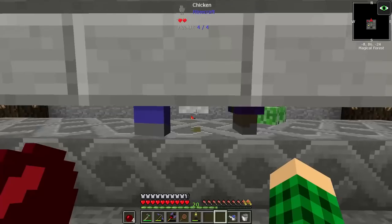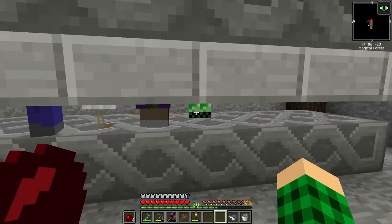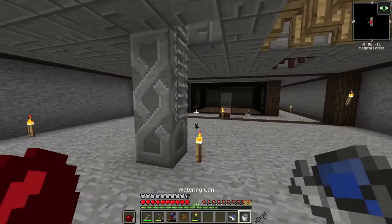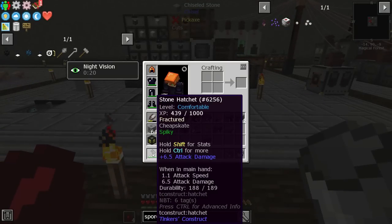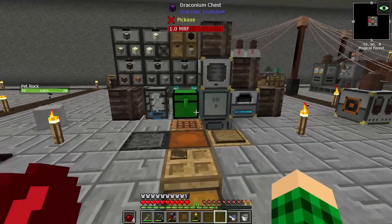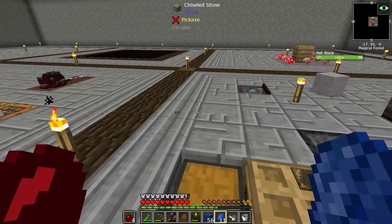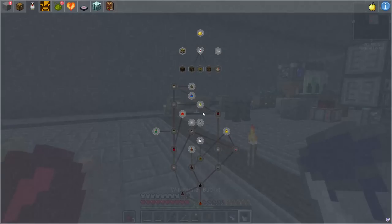Some mobs have spawned — a witch, a zombie, a creeper, and a chicken. It could be a chicken jockey but I can't really see. So let's go make a sword real fast. I'm going to use some bones, some cactus, and just stone to make a basic sword we can use to kill the mobs. I'm also going to add a bunch of lapis on the sword — I don't know if I have enough to get full looting but we'll get as much as we can. Our witch water has converted and I just collected it.